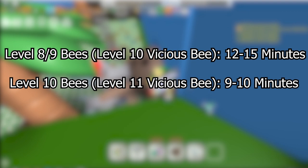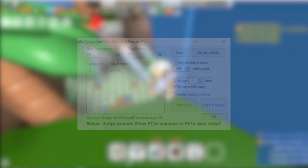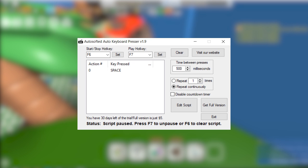With a level 10 Vicious Bee and level 8 or 9 bees, it should take around 12 to 15 minutes to kill the Coconut Crab. If you want to make this fully AFK, I recommend downloading an auto keyboard presser — link is on screen now and in the description. Activate it between the second and third jumps, and set it to press spacebar every 23 seconds, which is how long it takes between cycles.